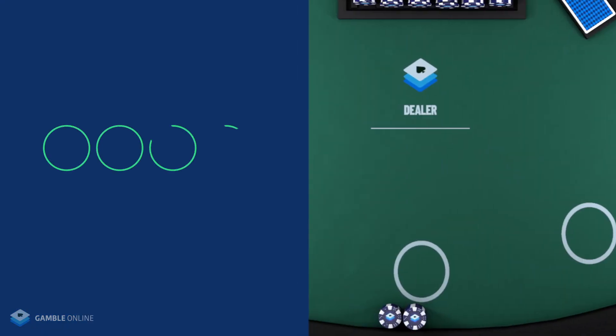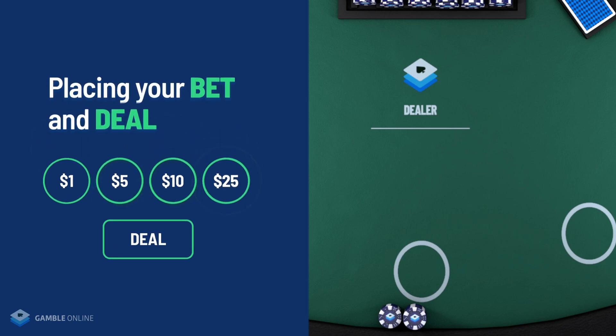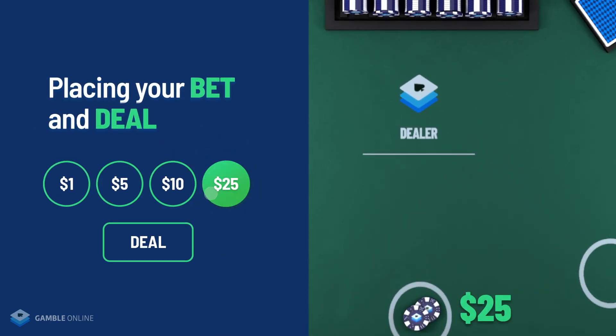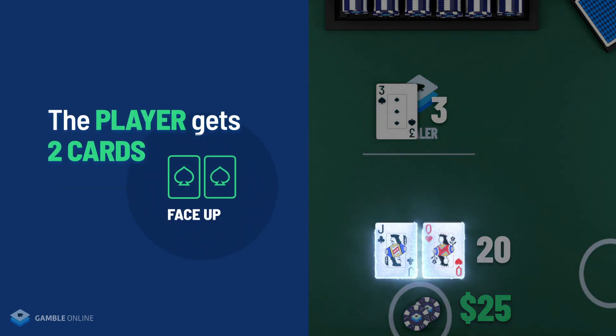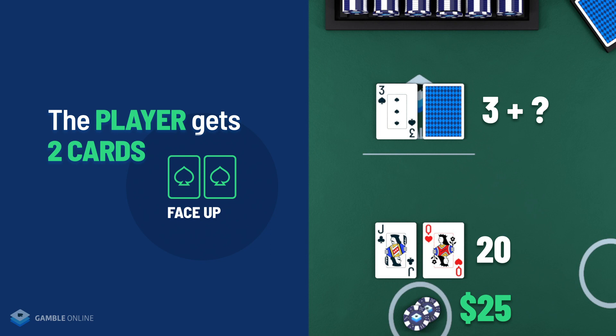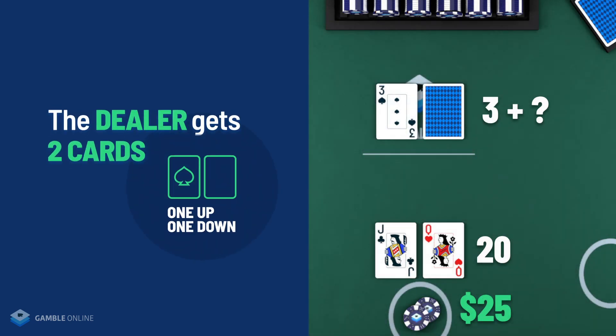When you sit down to play blackjack at an online casino, here's an example of what your screen will look like. You'll see your table space, some chips, and an option for betting value — one dollar, five dollars, and so on. When you place your bet you can click deal, and you'll get your cards — two cards both face up. The dealer will get two cards: one face up and one face down.